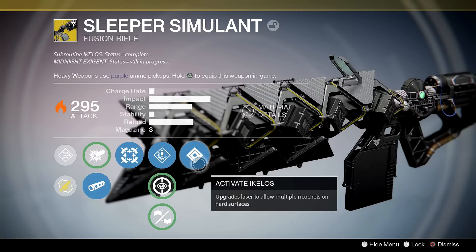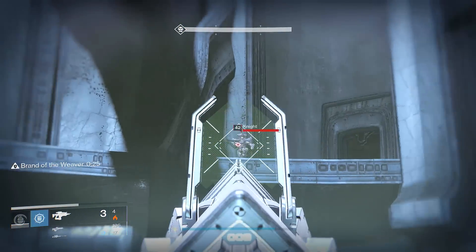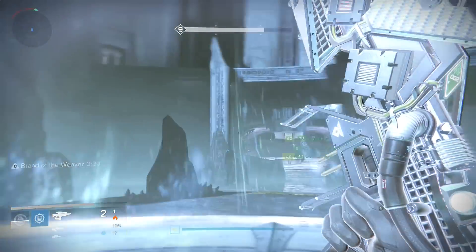The final perk is Activate Ikelos, which upgrades the laser to allow multiple ricochets on hard surfaces. Like the first perk it just makes the weapon fun.